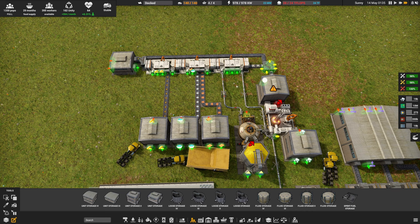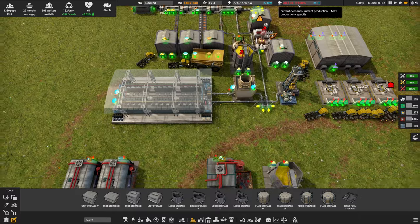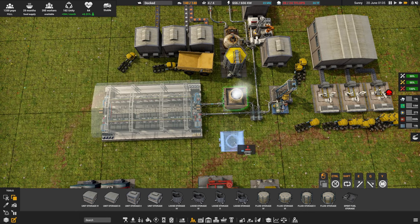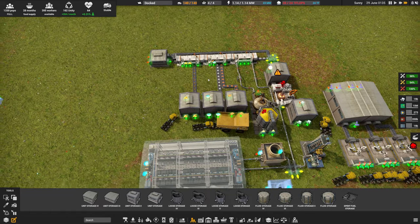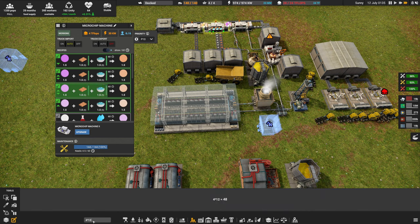If you want to stick around a little longer, we're going to build a new expanded build using what we've learned — going from three machines running at one-third speed all the way to full scale. The goal: 12 machines making 6 microchips every minute. That requires 4 Teraflops per machine times 12 machines = 48 Teraflops, plus 4 for the silicon crystallizer, plus extra for construction parts — aiming for about 64 Teraflops total. You'd also need nearly 1,000 construction parts to build all 12 machines.